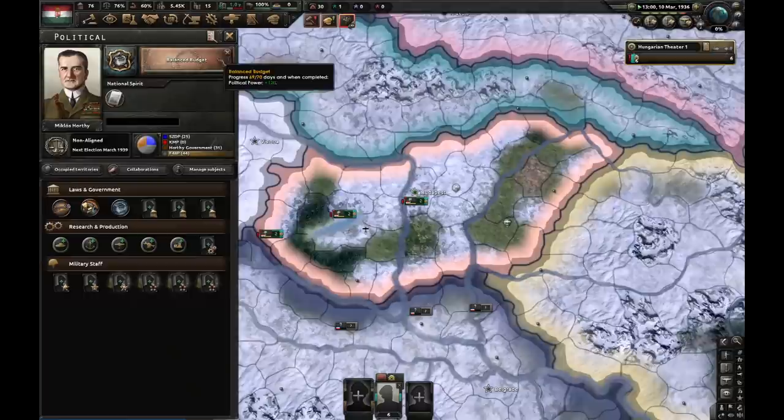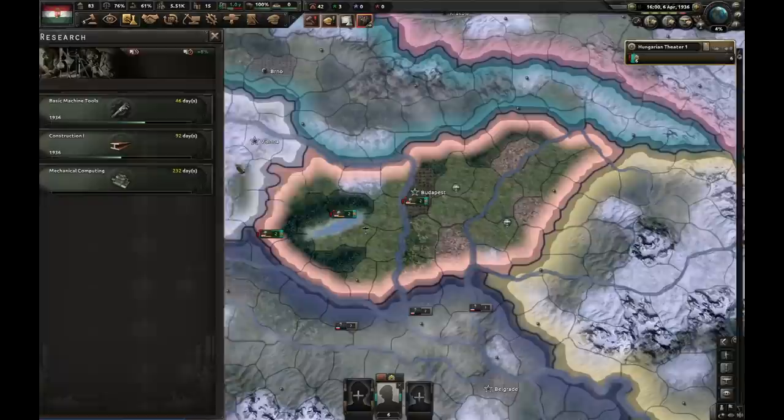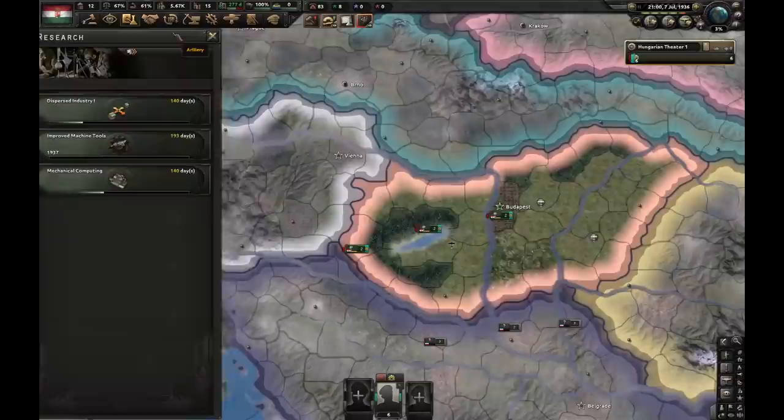The reason why I'm building a civilian factory and another mill is because we have Treaty of Trianon: recruitable population minus 0.5%, and military factory construction speed minus 50%. This is painful - we want to get rid of this. After balanced budget, we're going for strengthen the monarchists. Let's hire sound workers - we need that political power. Let's go for mechanical computing. Strengthen the monarchists is finished, and let's elect a king.